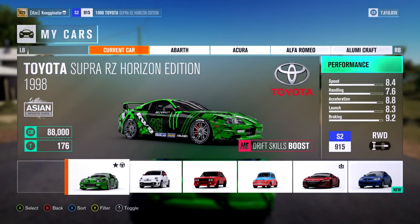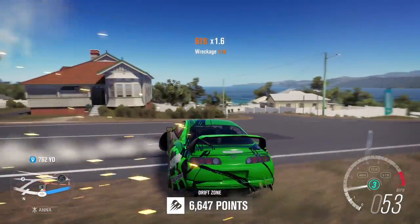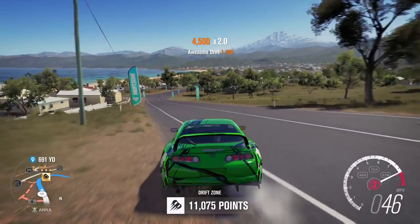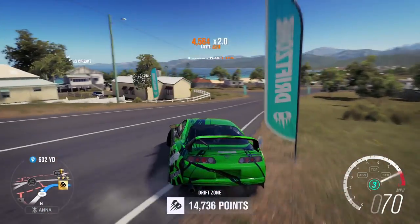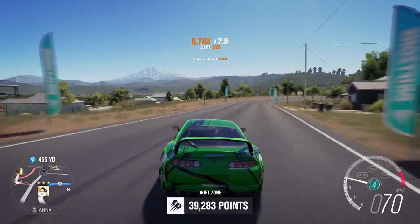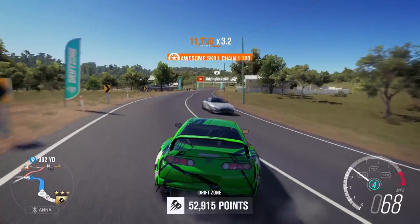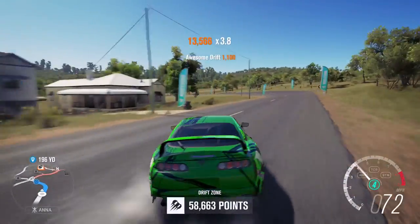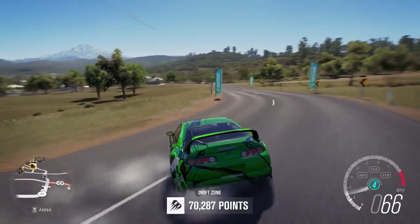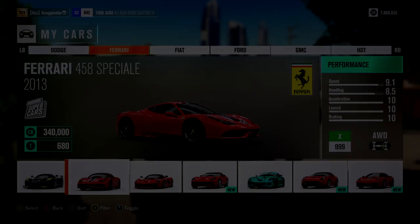Toyota Supra Horizon Edition — not very expensive, about 80K. This thing is a drifting beast; you can literally do anything with this car. You can make a drag build, a drift build, or a stance build. I also made the design for this car. The reason you need to own it is because of the 2JZ engine — I'm sure you know what a 2JZ is. It's just amazing; you have to have it.